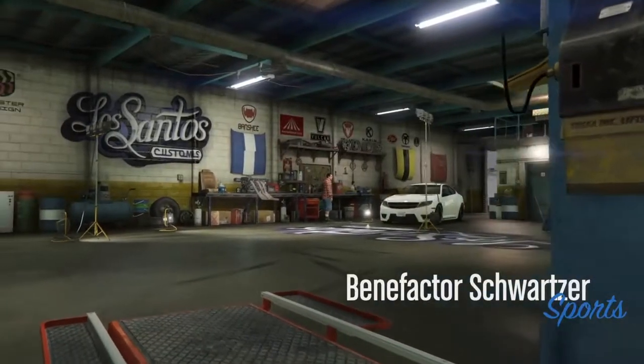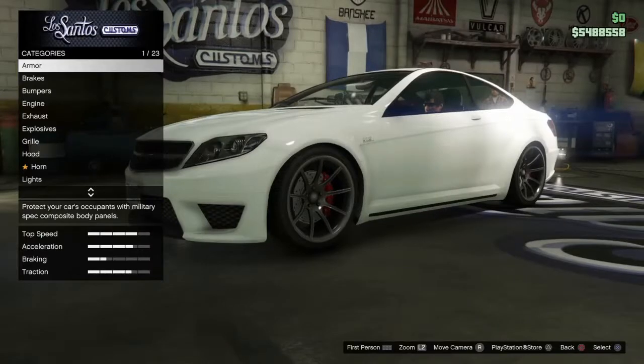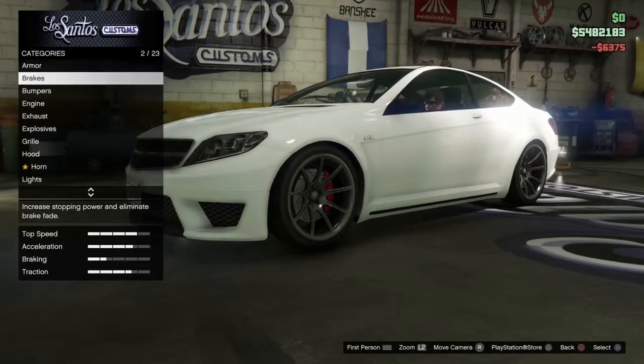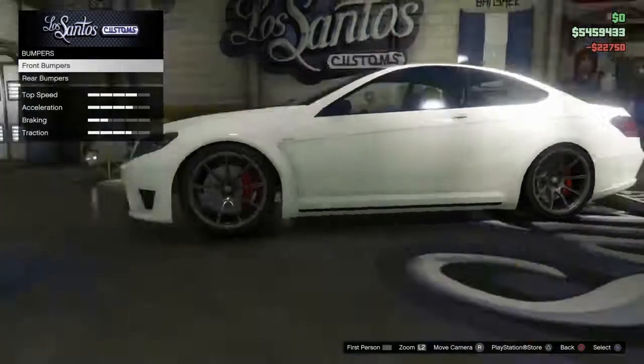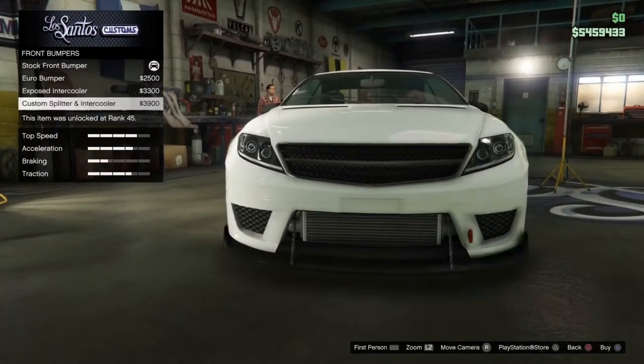Once you're at Los Santos Customs, simply get the 20% armor on your car. Once you've done that, go down to brakes and put on the race brakes. Then go down to front bumpers and put on the custom splitter and intercooler.